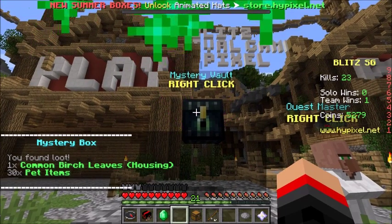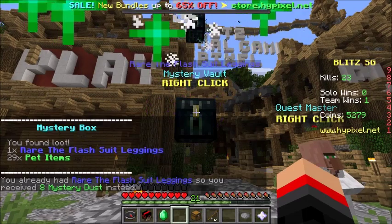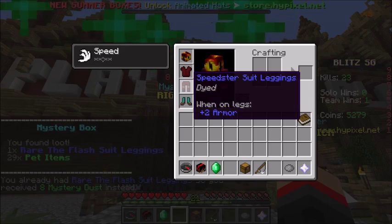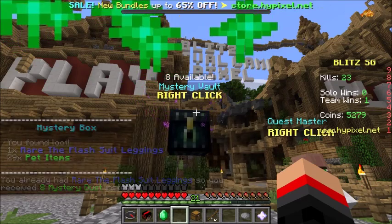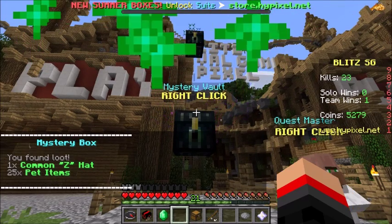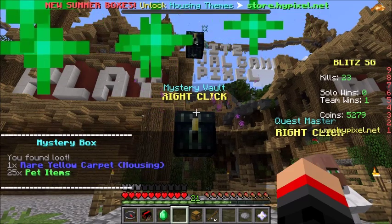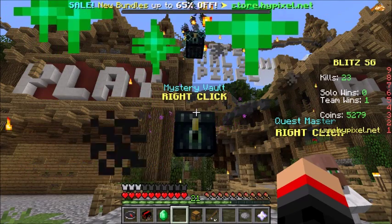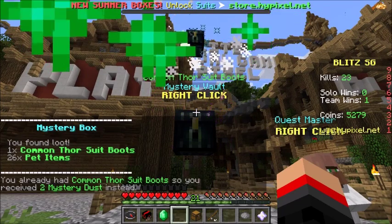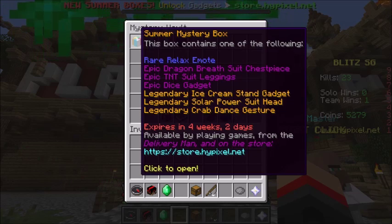A two-star gave me three mystery dust. Another two-star: common birch leaves for the housing game. A three-star — I already have this one, so mystery dust again. A two-star gave me a common sea hat. Another two-star: rare yellow carpet for housing. Coming up to our summer mystery boxes — a two-star common Thorn Suit boots, already have that, thanks for the two mystery dust.